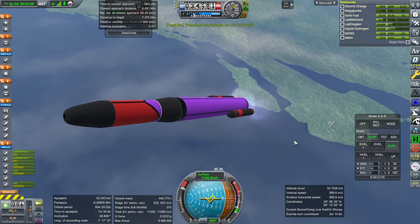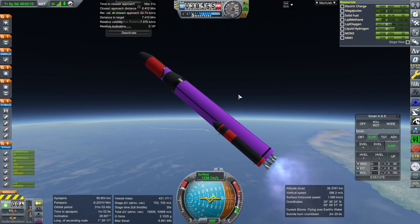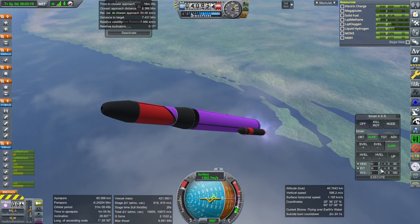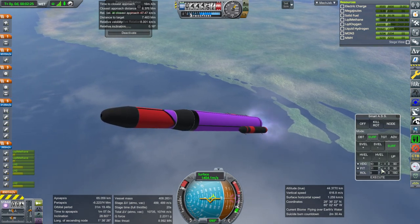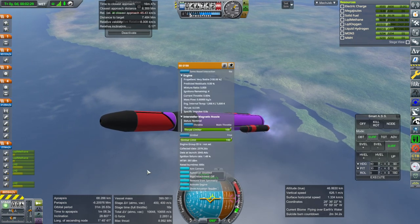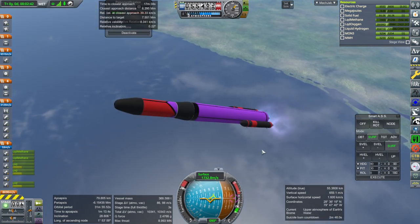We have got a transient shutdown of one engine, and that was one of the core engines. That should be okay — that shouldn't kill us. I don't know what transient shutdown means exactly. Can we activate it again? We've got four more ignitions, but it shouldn't be a big deal. We'll see once the boosters go.